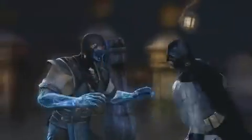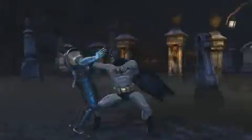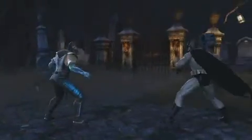Close Combat is a brief, up-close and intense fighting mode that either player can activate by grabbing their opponent and pulling them in. During Close Combat, the Aggressor unleashes a series of brutal attacks while the opponent tries to end it with his own set of defensive counter moves. Close Combat ends when either the Aggressor gets in the maximum number of hits or the Defender successfully counters an attack.